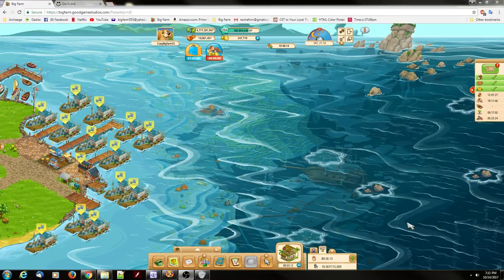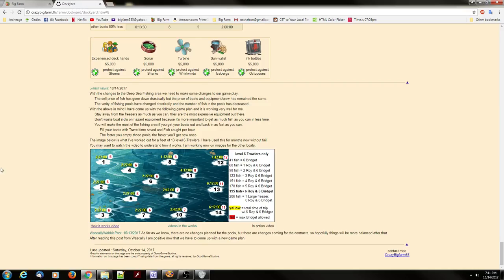Crazy Big Farm here with another deep sea fishing video. First of all, I'd like to go over a few important details. On the image for the trawlers only, you'll notice the yellow numbers. The yellow numbers represent the total travel time with a standard boatload of six Roy and six Bridget, and it's highlighted with bold text.